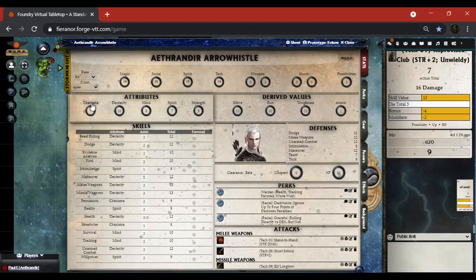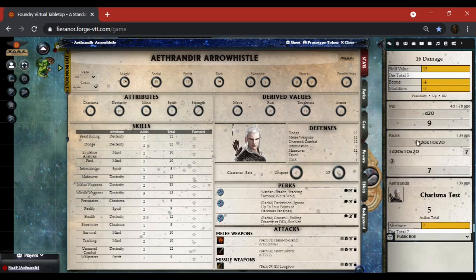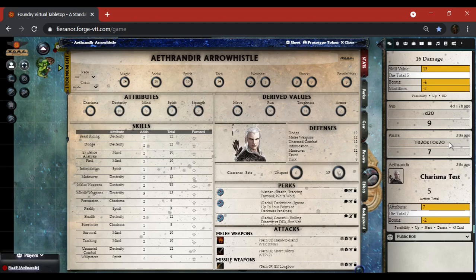Let me go over to the chat tab and roll charisma. Notice how everything kind of flipped in — that's pretty cool. Your basic roll is up here, and if you click on the 1d20 it pops open and gives you the roll that you actually made. All of your rolls are going to be kind of like this, so we've got a charisma test.